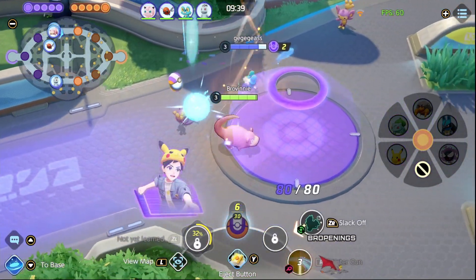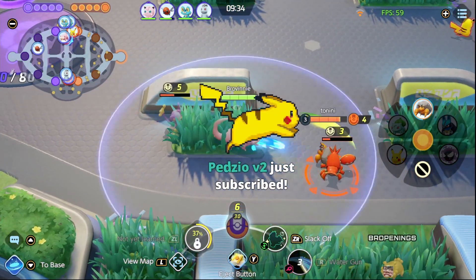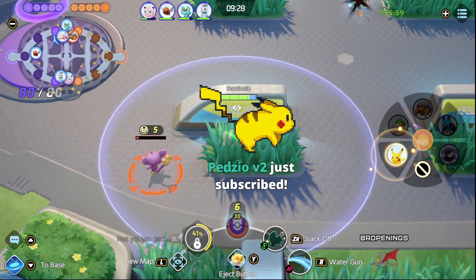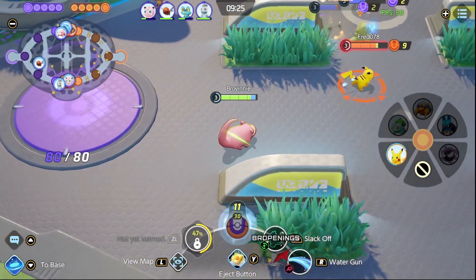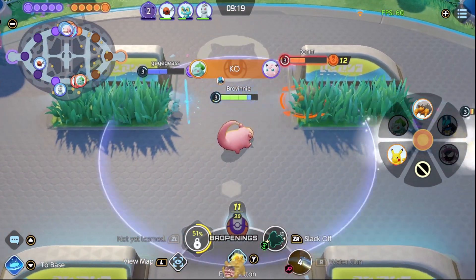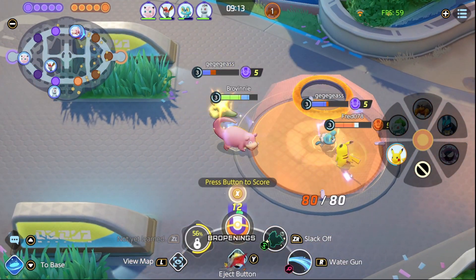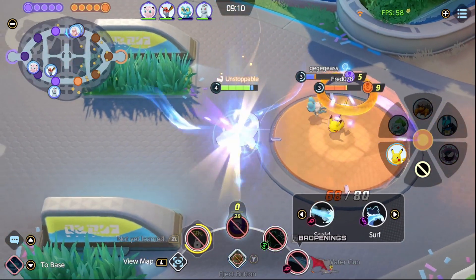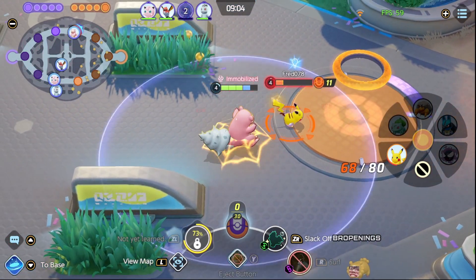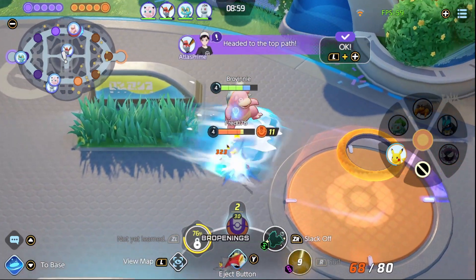Slowbro is really good at hitting several enemies — it's got an area of effect. At this point, you should be aiming to take down the middle character. The Crawdaunt right in the middle is for anyone to grab. With score shield, it really helps me score even if I'm being attacked, especially as a Slowbro. And my surf has a good stun to it, which also really helps. I'm just waiting for my surf to come back and I'm going to stun that Pikachu and score.